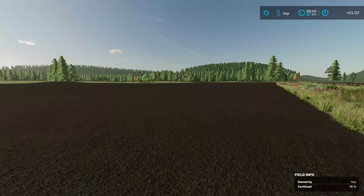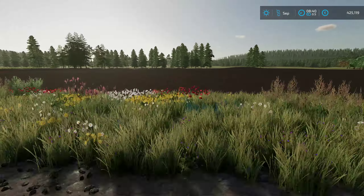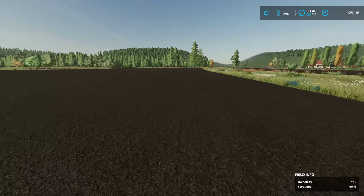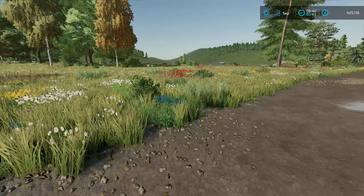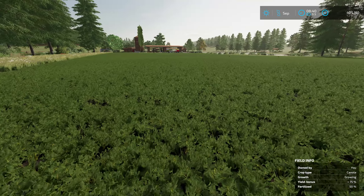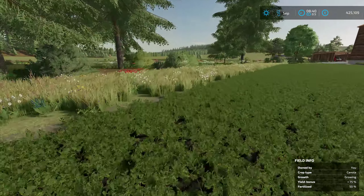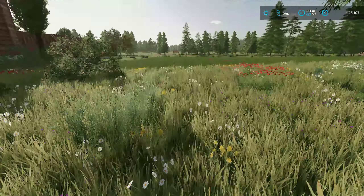We have a shipment down at the harbor waiting for us. Here's my thoughts: we're gonna do wheat on this field and barley on that field, and I think our other fields are in pretty good shape. We've got a shipment down at the dock - I think it's our cows. We do need to fertilize - we're at 75% on this field. That one's good at 98, so we need to hit this one with fertilizer before we get much further.